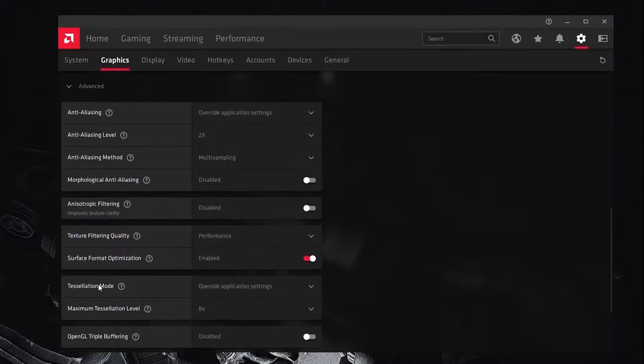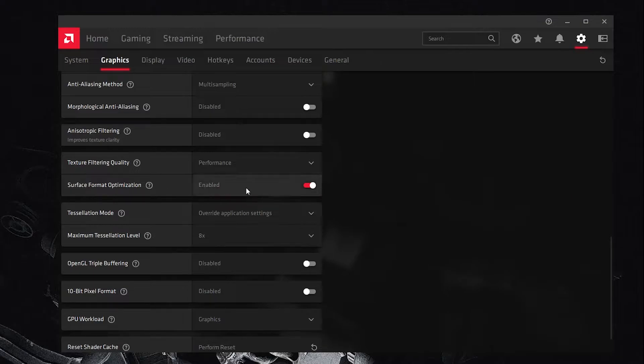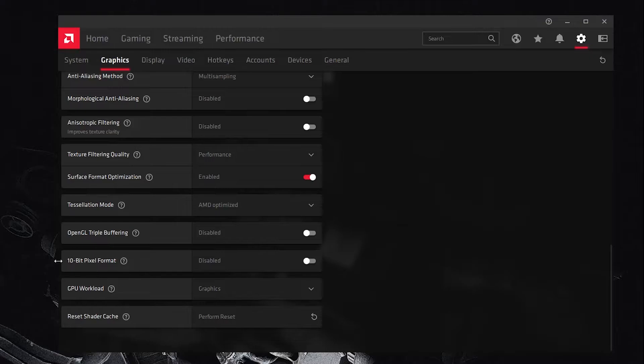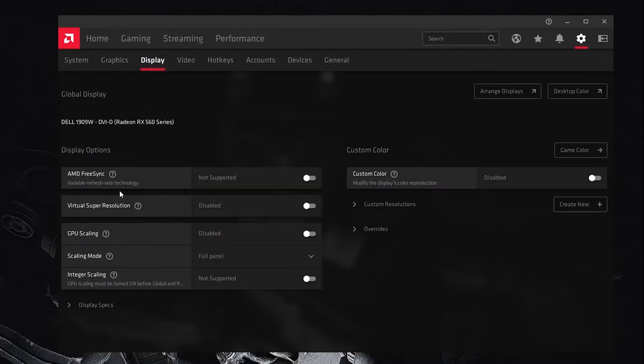Disable the anisotropic filtering option. Set Texture Filtering Quality to 'Performance.' Turn on Surface Format Optimization as it also optimizes your graphics settings. Set Tessellation Mode to 'AMD Optimized.' Set GPU Workload to 'Default.' Finally, use the Reset Shader Cache option — you should reset shader cache every week.